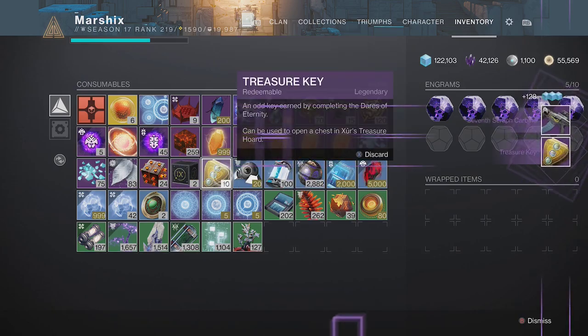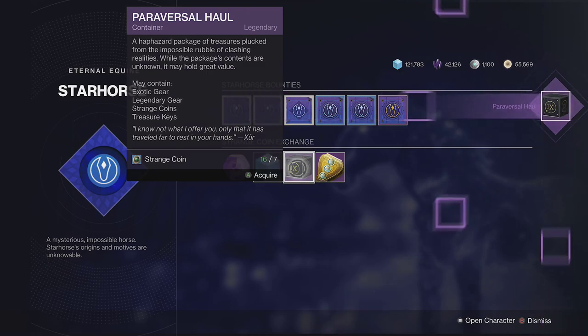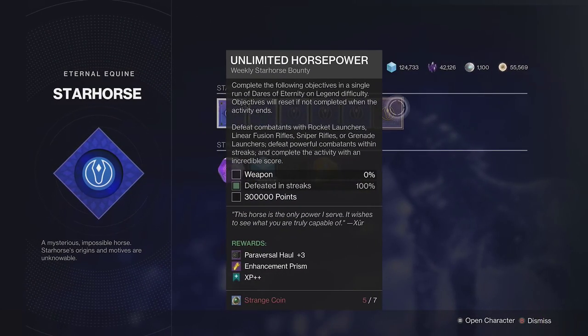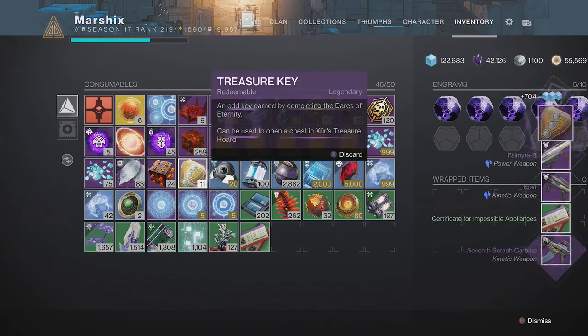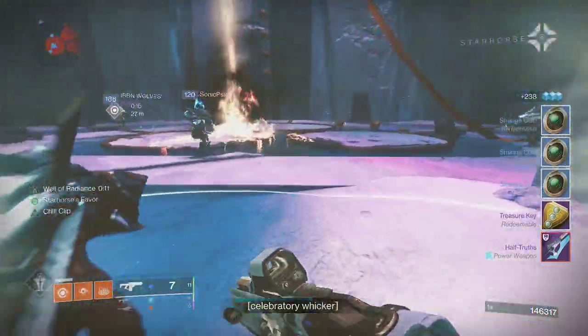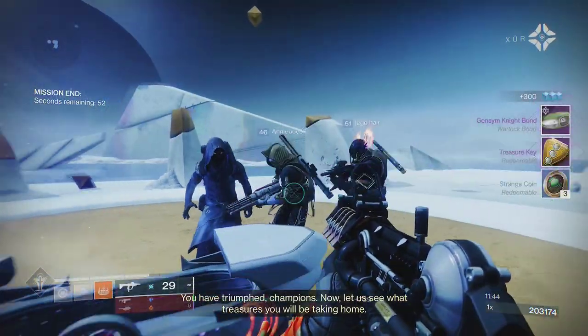The other way to farm for these same weapons is by opening Paraversal Hauls. These can be purchased from Starhorse for 7 strange coins, or they are guaranteed drops from all of his bounties. These boxes can drop the same loot as Dares of Eternity, as well as exotics, and have a chance to refund some of your strange coins. Since you get strange coins through Dares, you can run that a few times and simultaneously get the resources to open these boxes for even more gear.